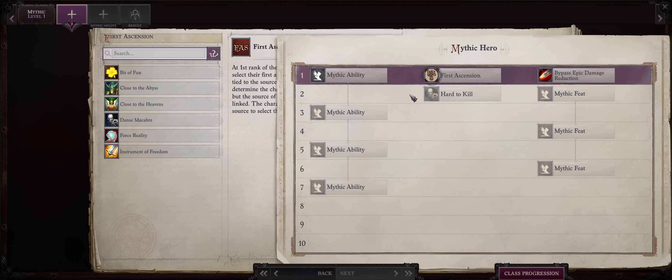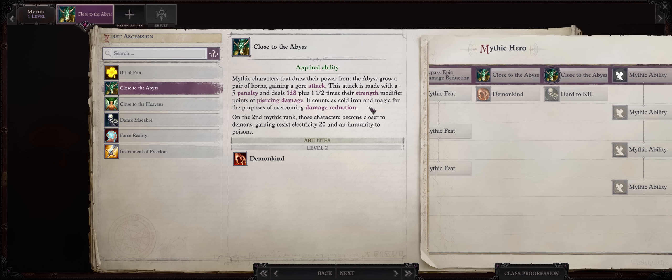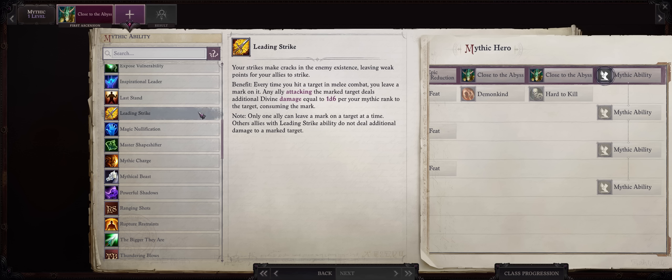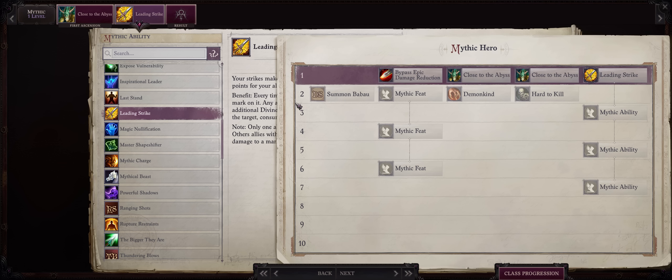Now let's get into our mythic progression for our Cavalier of the Paw Demon Halfling. Close to the Abyss is by far the best — we are going Demon and the extra gore attack is always fun. As far as your first mythic ability, if you are on Unfair you might consider Last Stand, but you can rely on your pet to tank for you instead when riding it. I'd much rather pick Leading Strike, as it has a lot of synergy with mounted builds — since when riding your pet both you and your pet share the same spot, it's very easy to get fast attacks from both at the same time, which means a lot of procs of Leading Strike, and it scales quite wonderfully with each mythic rank.